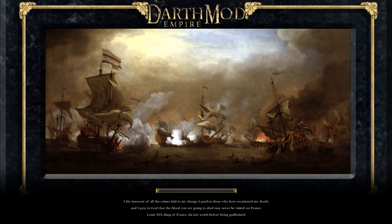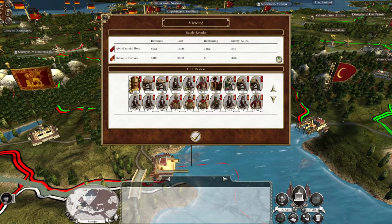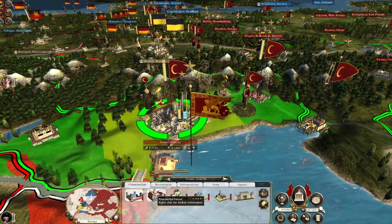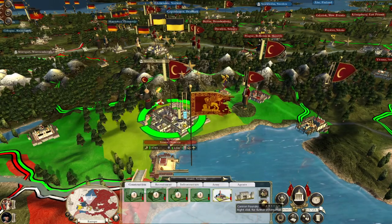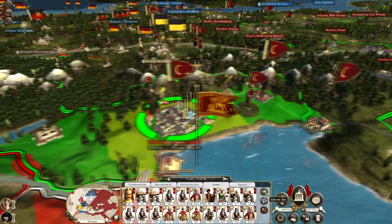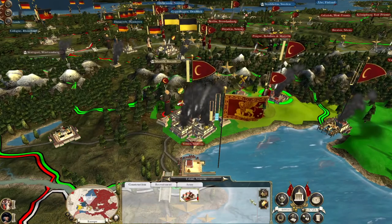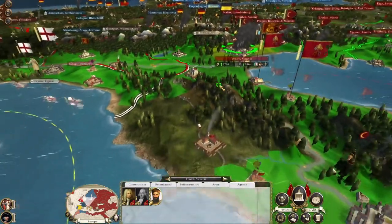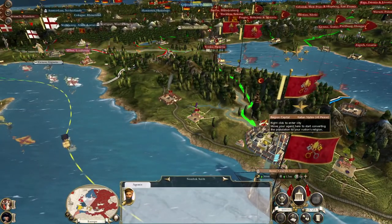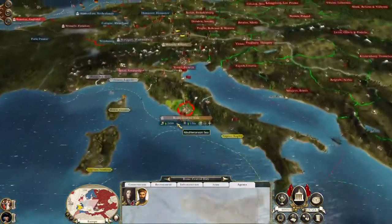A heroic victory for our forces - they have been utterly, utterly destroyed. The city is ours. Let's repair the buildings, replenish our men. Let's knock down probably this weaver's cottage for now in order to replace it with a madrasa, so we can send our imam down to begin converting Rome itself. The home of the Pope is now going to become an Islamic stronghold.